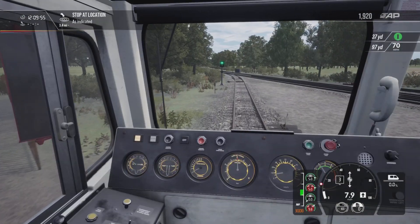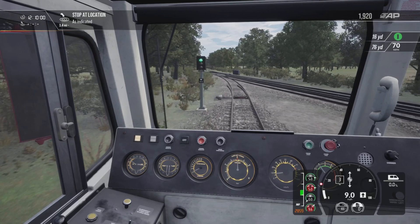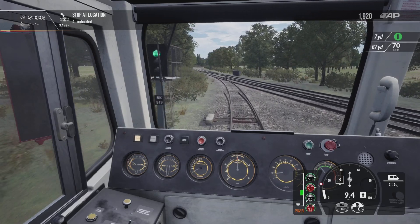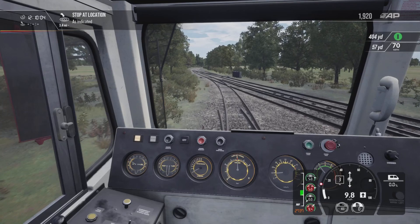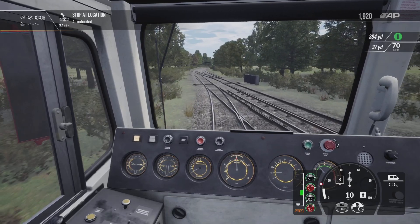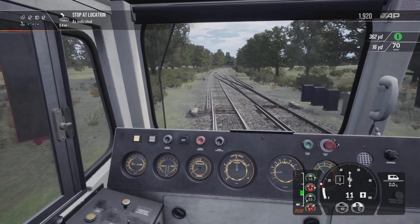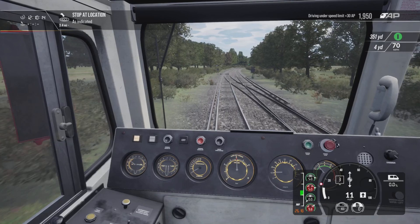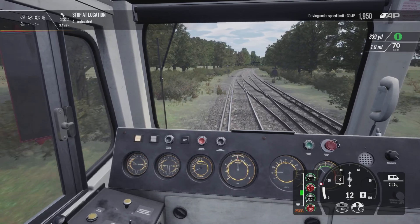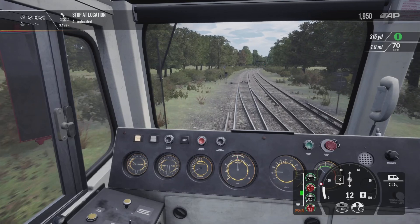So we're heading towards Strood — not too far. This is a nice little journey. I didn't want full-on freight, tons of it, but even just a few services — I think it's about six or seven timetable services. That's good because it's mainly a passenger service, but it's good to have a little bit of variety, a bit of freight.